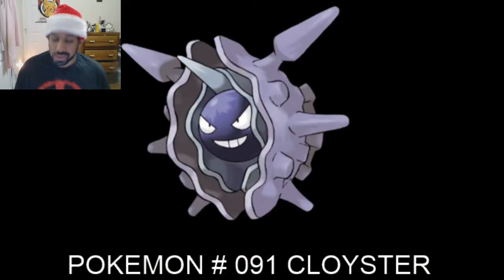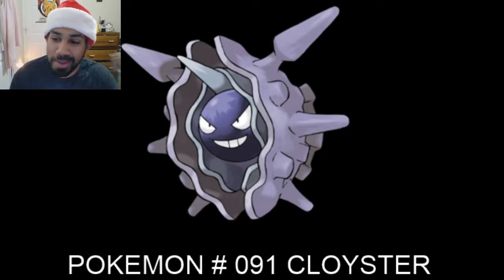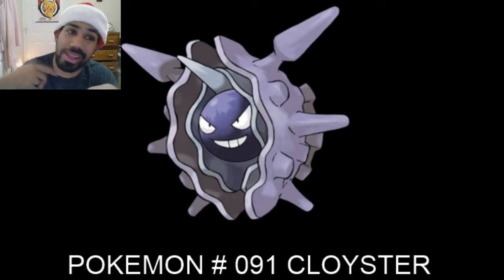Hello, my name is Spiristar and in today's video we'll be talking about Pokémon number 91, Cloyster. Tonight I had a little fun — I went to the bar. My mom is right there looking at me. We'll be talking about Pokémon and then doing some gaming as well, because I couldn't post anything yesterday. I'm a little bit tipsy but I'm fine.